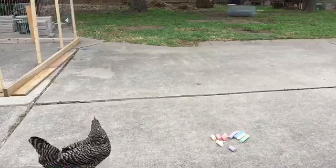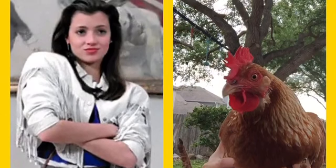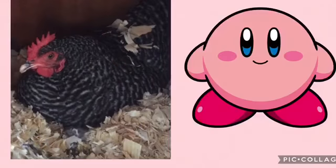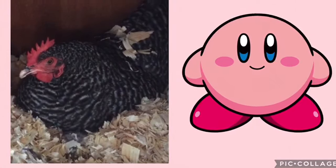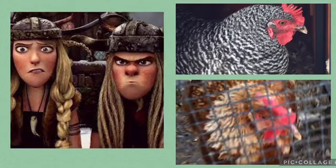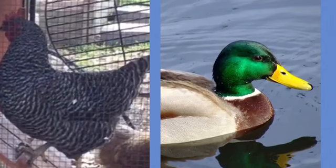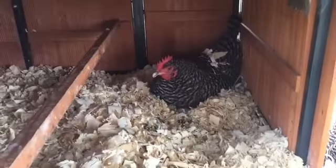Let's do a quick meet and greet. This is Sloan the Golden Comet chicken, named after Sloan from Ferris Bueller's Day Off. This is Camila, also a Golden Comet, named after Camila from the Muppets. This is Kirby, a Plymouth Rock chicken named after Kirby from the video game. These chicks are Rough Nut and Tough Nut — Rough Nut is the Golden Comet and Tough Nut is the Plymouth Rock, from How to Train Your Dragon.